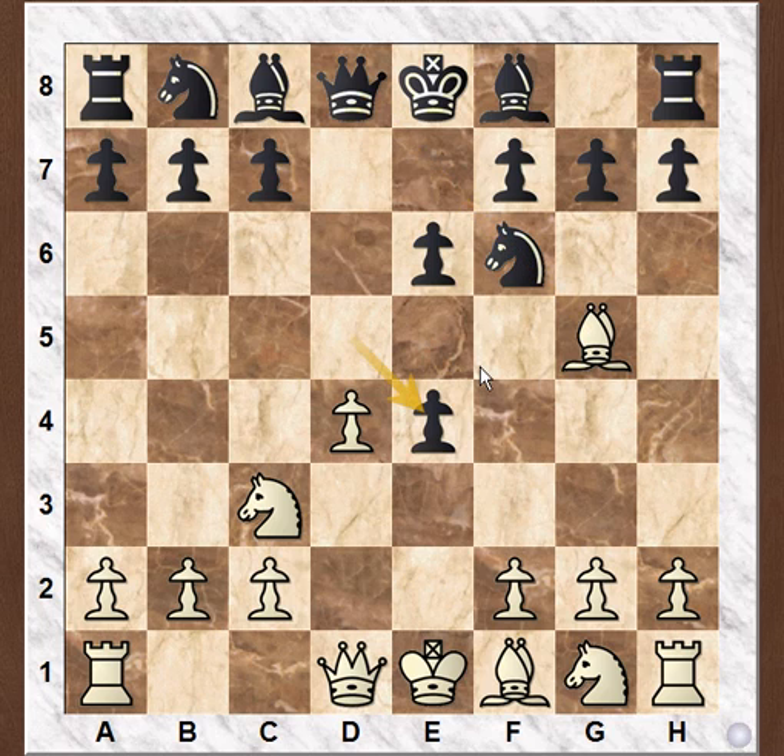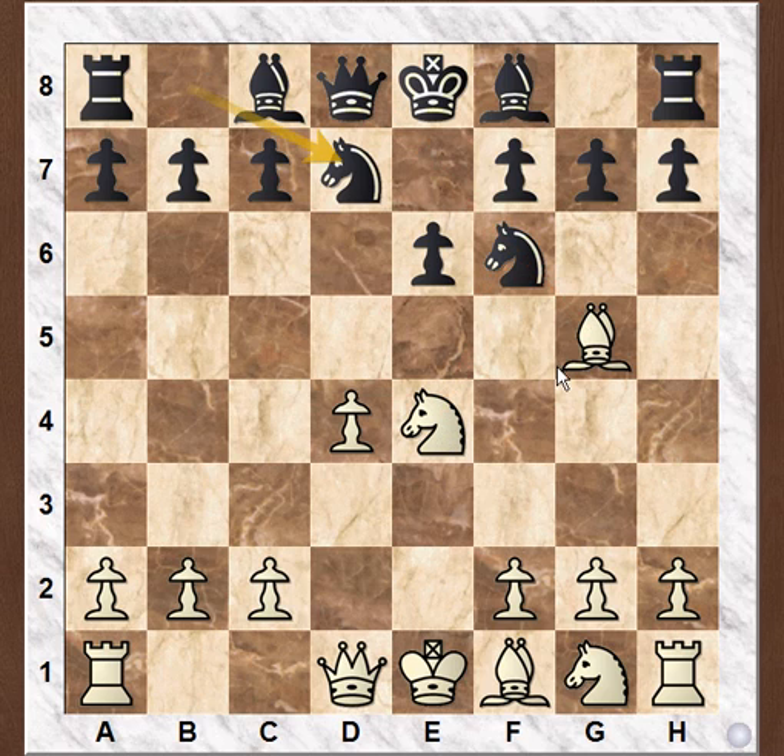Black captures the pawn, knight to e4, and now white is going to capture the knight and spoil black's pawn structure if black doesn't defend the knight. So black plays knight Bd7, supporting the knight.